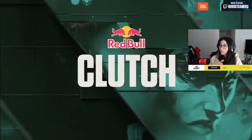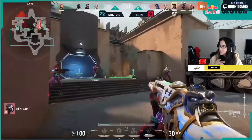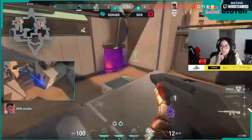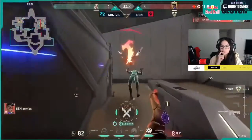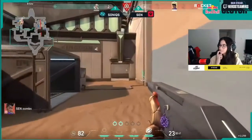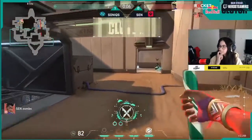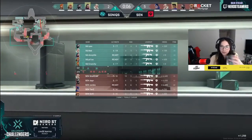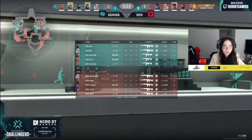Bob is popping off. Great job from Ion though. We get a clutch out from earlier — I love to see this. Ion — it was a great approach, great attempt. The Red Bull clutch simply going in the hands of Zombs though — it was a 1v2 for Zombs. Well played. This next round is going to be a little bit tougher though.